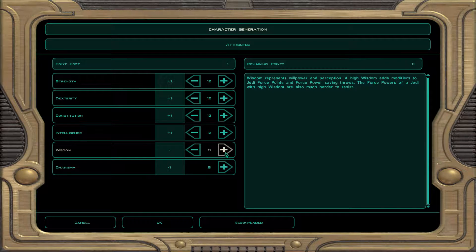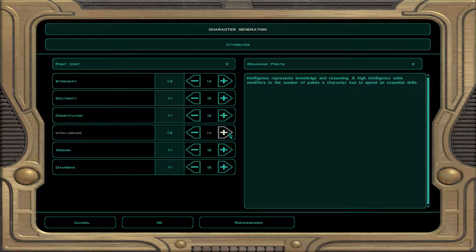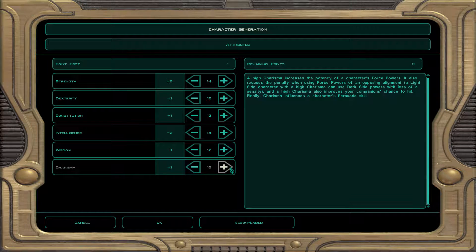I'm going to throw 14 points in strength just to have modifiers to melee damage and a chance to hit, which is actually important for me.